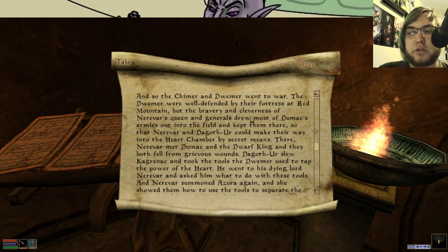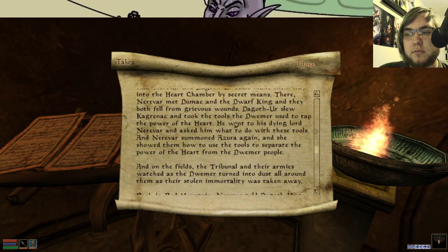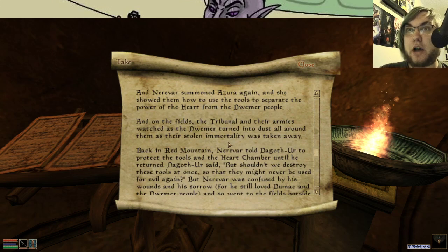They went to war. They were well defended at the fortress of Red Mountain but the bravery and cleverness of Nerevar's queen and generals drew most of Dumac's armies into the field and kept them there. Kaganrak took the tools and used them to tap into the heart. Dagoth Ur slew Kaganrak and took the tools used to tap the power of the heart. He went to the dying lord Nerevar and asked him what to do. Nerevar summoned Azura and she showed them how to use the tools to separate the power of the heart from the Dwemer people. So in this version, Dagoth Ur kills Kaganrak, takes the tools, and Nerevar asks Azura how they work — and then presumably Dagoth Ur is the one to kill all Dwemer. On the fields, the Tribunal and their armies watch as the Dwemer turn to dust all around them as their stolen immortality was taken away.